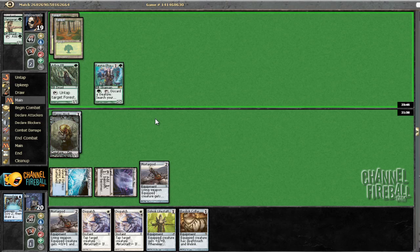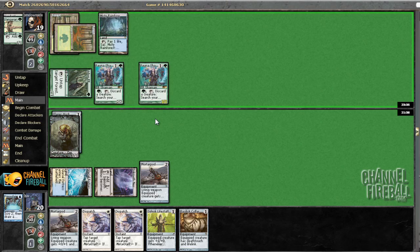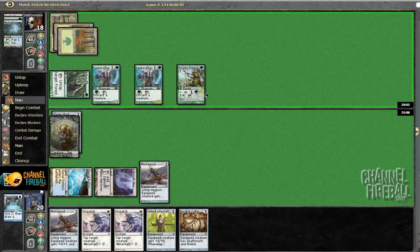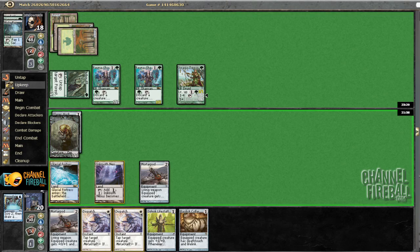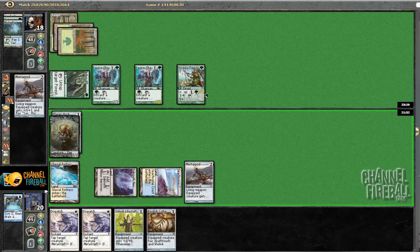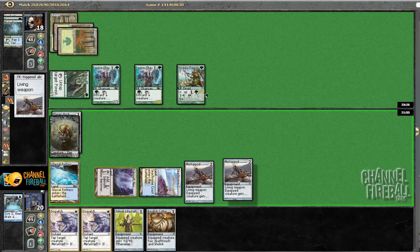So he gets one activation out of it. Dispatch should be pretty good against the Mono Green deck, I would imagine. So he can get one activation, maybe get a Vengevine or something. Ooh, another Fauna Shaman. Alright, that's a bunch of dudes. Land — alright, sweet. I think we're going to go Mortar Pod and pass the turn.